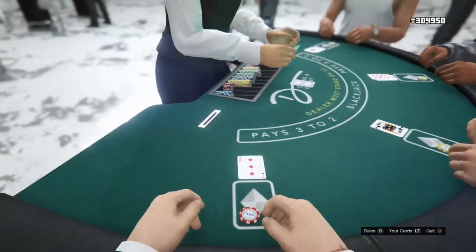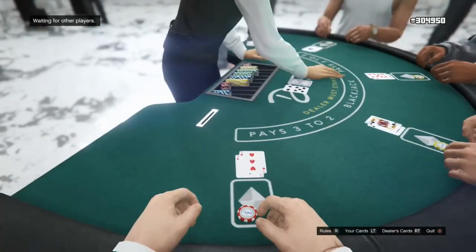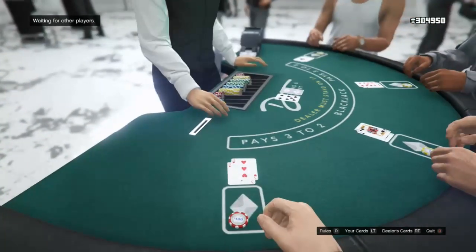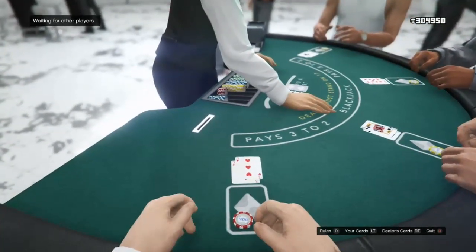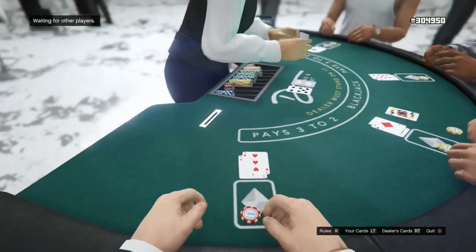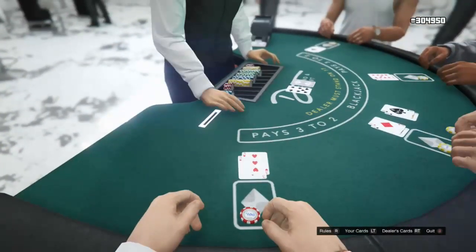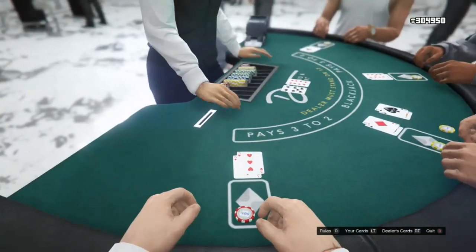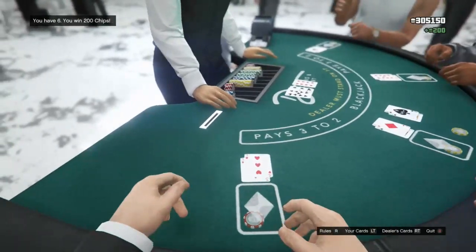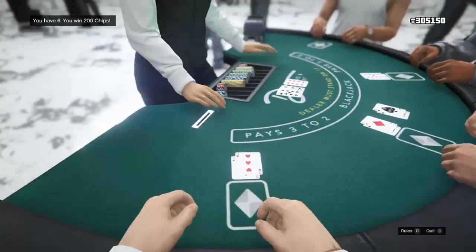Alright, I'm going to lose this hand on purpose to show you how to actually do this. So I'll stand at 6 — I'm just going to stand at 6 to show the purpose of it, so I'm going to lose 100 chips here guaranteed. Or not, because the dealer has gone bust. This is really quite difficult to demonstrate apparently.